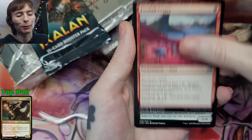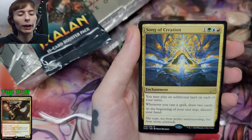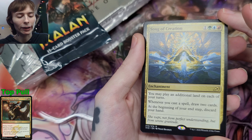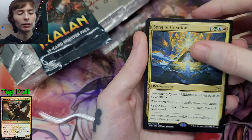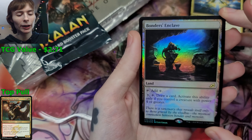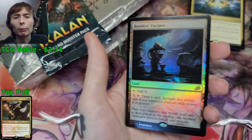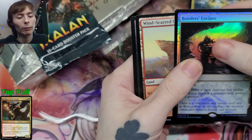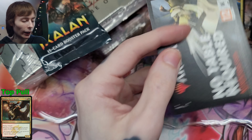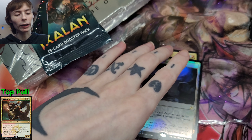Footfall Crater — I haven't seen that card actually. Dire Tactics, and we got Song of Creation: 'You may play an additional land on each of your turns' — seems pretty good. Bonder's Enclave, it's a land. Sometimes these lands can be pretty good from these sets. We got Windscarred Crag, beautiful. That was actually a pretty good pack because we got a foil rare — I don't think that's guaranteed. Very nice.